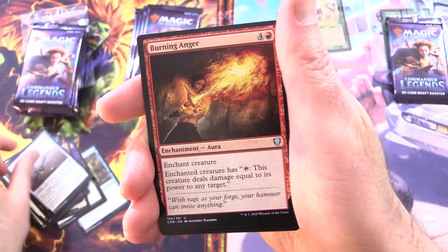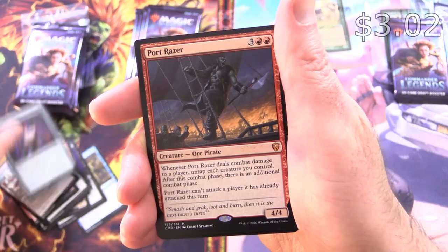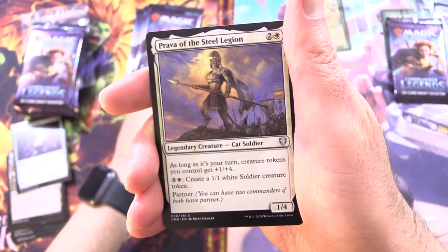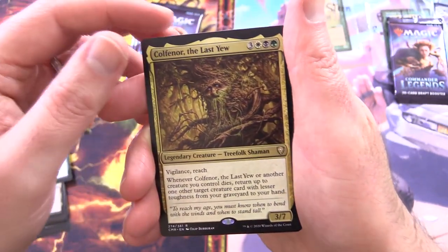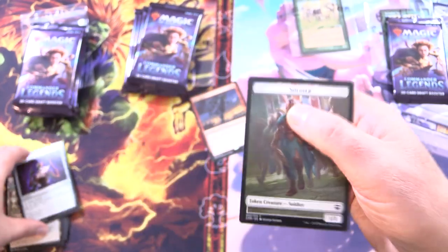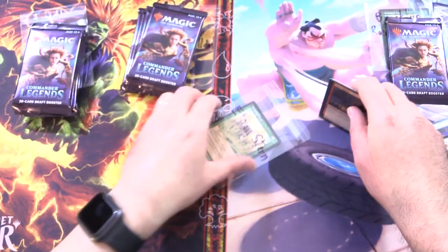Pirates Cutlass and Burning Anger for the uncommons, Guildless Commons, Dreamstone Hedron, and a mythic — yes! Port Razor, good to see ya. And Prava of the Steel Legend — we'll throw in the legendaries as well. Colfenor, the last new foil Sunset Pyramid, and a Soldier Token. Not too bad — a mythic in the first pack.